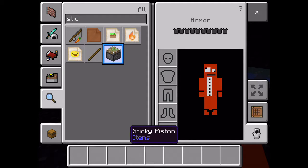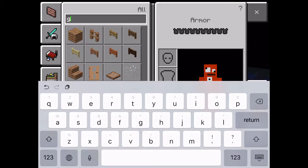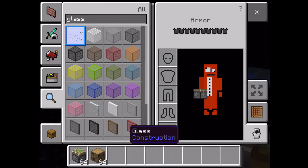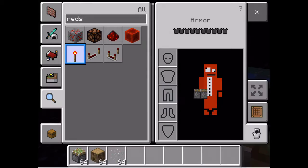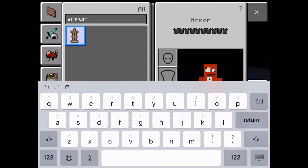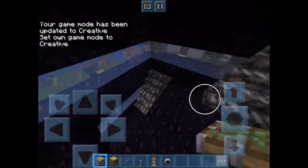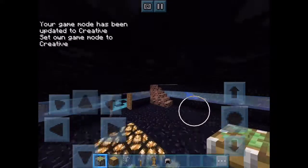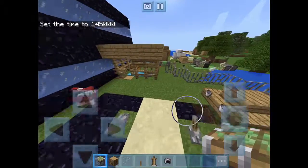We need some sticky pistons, some water, some glass, and a redstone activation — but I'll use a lever for this build. We also need an armor stand and any type of helmet. Should we do a turtle shell? Let's just get a chainmail helmet because you can't find those in survival anyway.